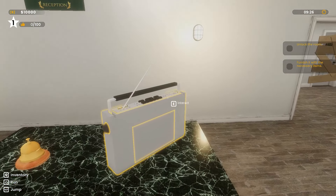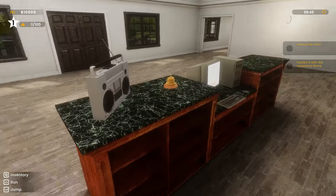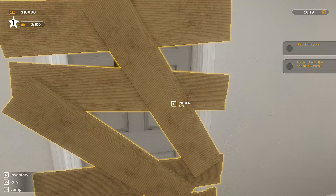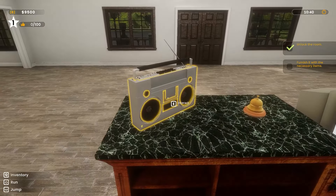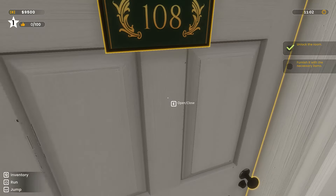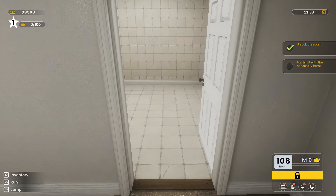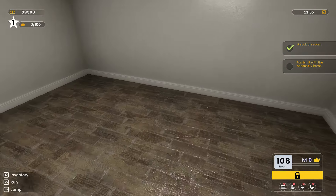Oh, there is music — that's what I was worried about. It says 'interact' but I can't do anything with it. Which room is it? This one? I assume it must be... Oh I see, you've got to hold E down. I don't know, it's very odd — it just doesn't want to play. That's all right, I don't want it playing anyway. Furnish with necessary items. I wonder how you find out what the necessary items are. This is obviously a bathroom, and this is obviously a hotel room — a bedroom.